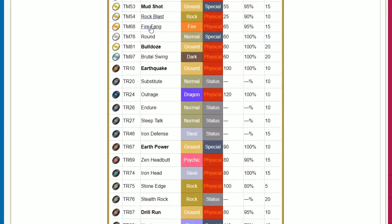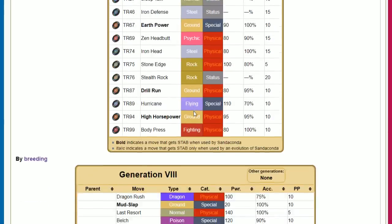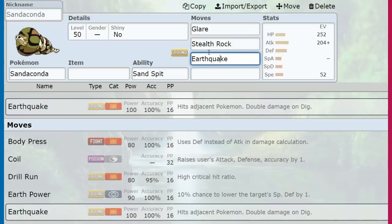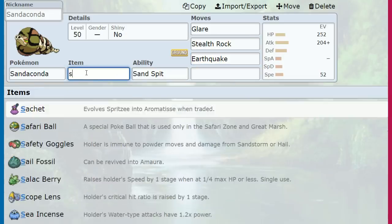Maybe Fire Fang in case of a Ferrothorn Stealth Rocks lead — at least you have some damage against them. Coverage doing things. Headbutt is a possibility so you can Paraflinch them, but then you're wasting turns on your Sandstorm.